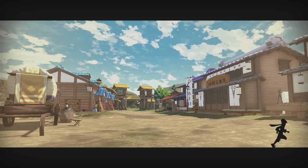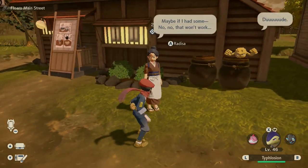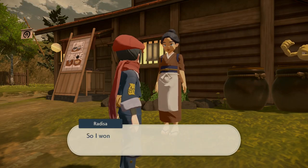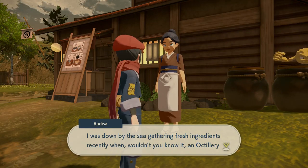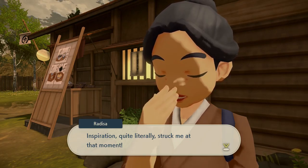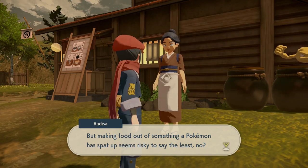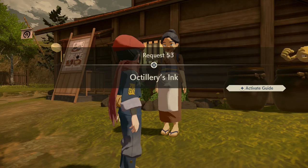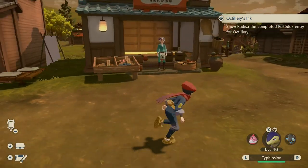A character appears — it's the same person from before with the pickling stone. They have a new pickle proposal: while gathering fresh ingredients by the sea, an Octillery popped up and sprayed them with ink — which actually tasted good. Inspiration struck — they want to use this ink to create pickles unlike any the world has seen. But making food from something a Pokémon spat up seems risky, so they want some research done on Octillery first.